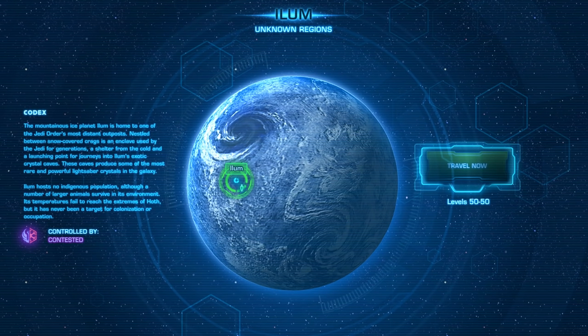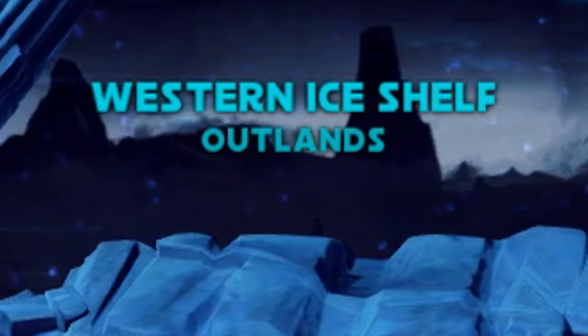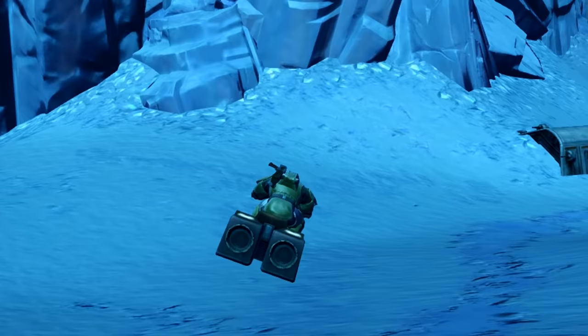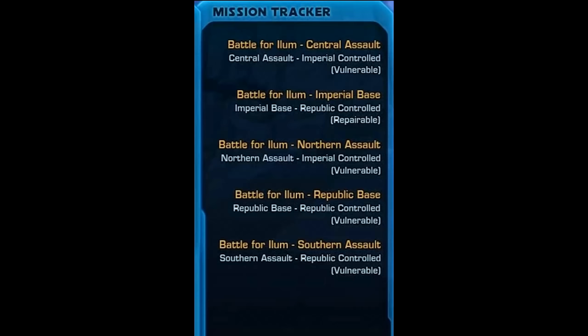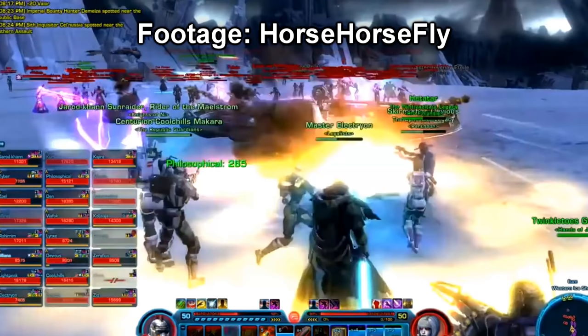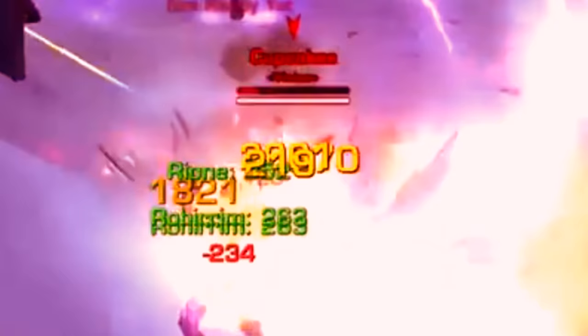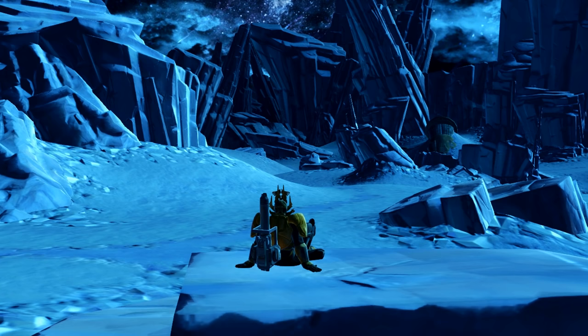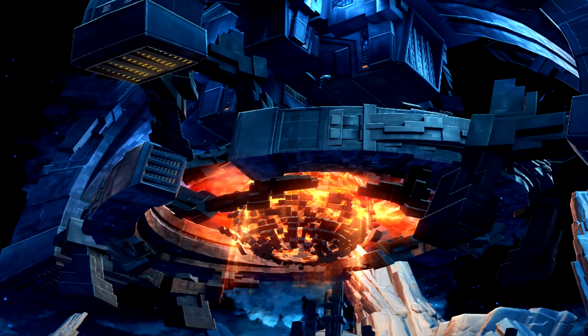Ilum Open World PvP: Ilum is a planet meant for players at level 50. There are two eras to Ilum's open world PvP. The first was at launch: players would flock to Ilum's Western Ice Shelf at max level and battle the enemy. There were objectives the Republic and Empire could control, but it almost always ended up as a buggy conglomerate of people fighting at 3 FPS and spawn camping bases. Open world PvP was a mess at launch. Long after, the whole Western Ice Shelf was changed to accommodate the Relics of the Gree event in 2013.